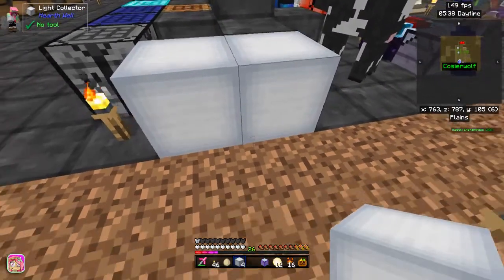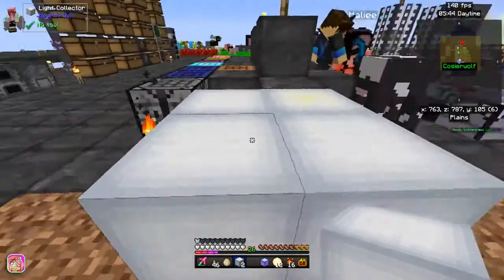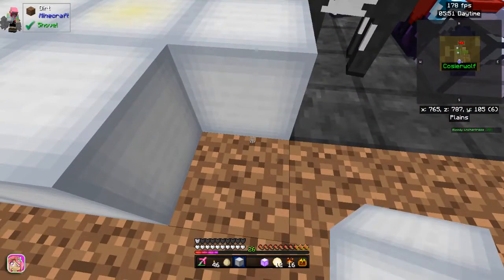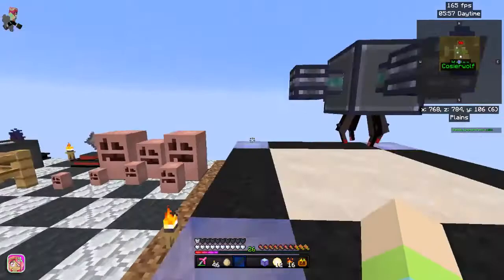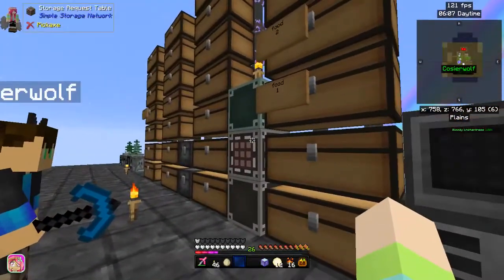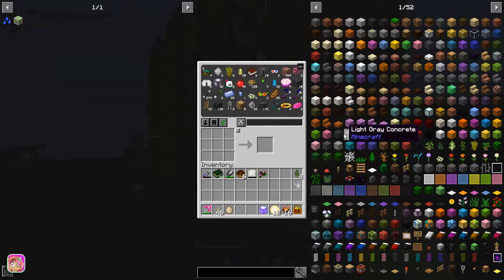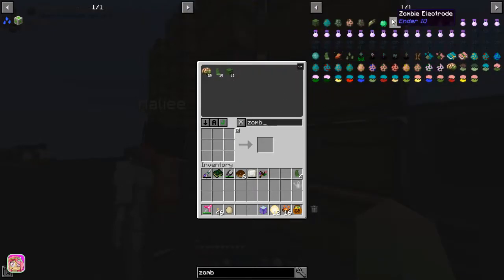Petunia, your cow is evil - it doesn't have pupils! It's not my cow. Oh, I forgot we're in a texture pack now - it's just got weird stuff. I want to try to go back to the Mystical Agriculture stuff I was doing. I thought she said she wanted to go back to Midnight - no, no, I'm not doing that. I'm going to make an incubator.